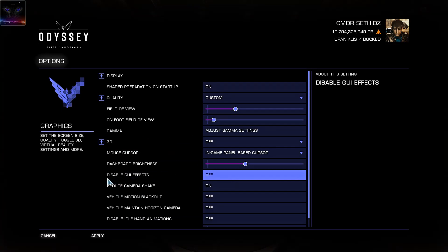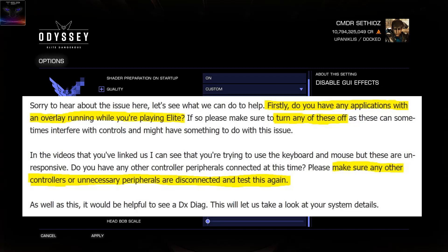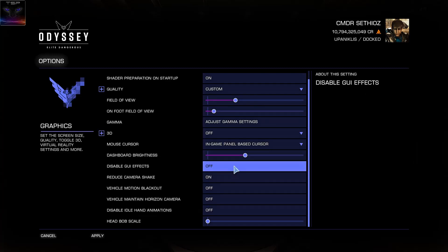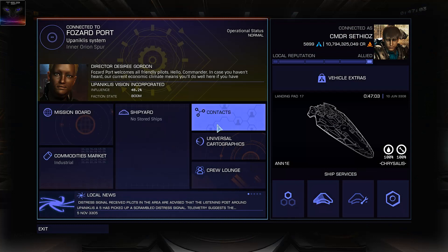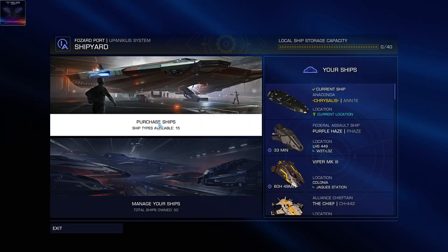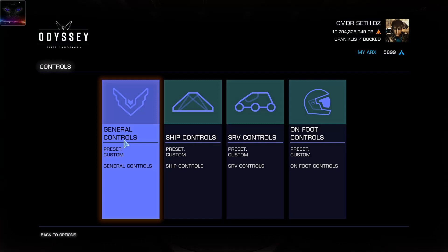They have literally added an option that breaks the game, and support has no idea about it — they're blaming the player and saying it's the overlay or the controller. Update 12 broke this specific setting, so just turn it off, apply, and you're good to go. If you're already stuck, you need to completely exit the game, relaunch it, then make sure that setting says 'off.'